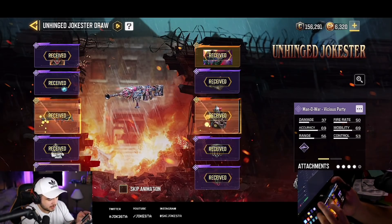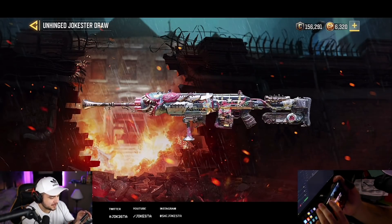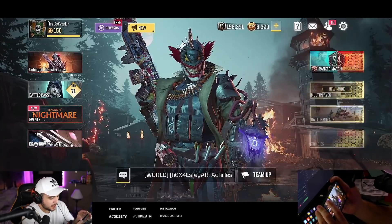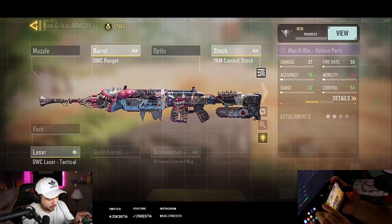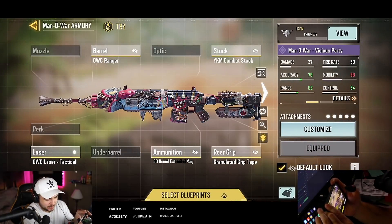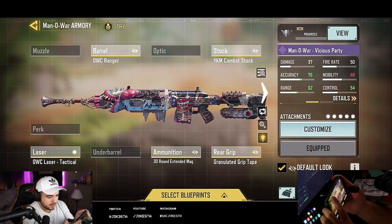It basically says Jokester but I use the name Jokesta, so I feel like it's related to me. The Manowar is right here — this is what it looks like. It looks silly but I really like it. It feels like I feel the vibe in this thing, so I'm gonna go ahead and show you guys the gunsmith for this build. This is what we're gonna be rocking. You can switch it up but I want to try the iron sights on this thing and this is the first build.